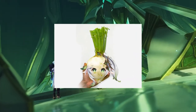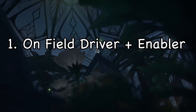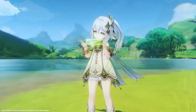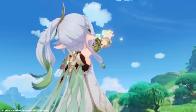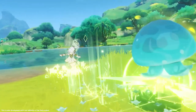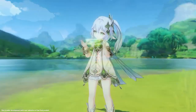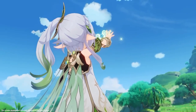Nahida is going to have two main roles: a Dendro support, and either an on-field driver or off-field damage dealer and applicator. Her basic attacks are going to be quite good as they are not only fast but Dendro-infused, meaning if you decide to use her as a driver you get a lot of Dendro applications, limited by her internal cooldown which should be standard on her normal attacks.